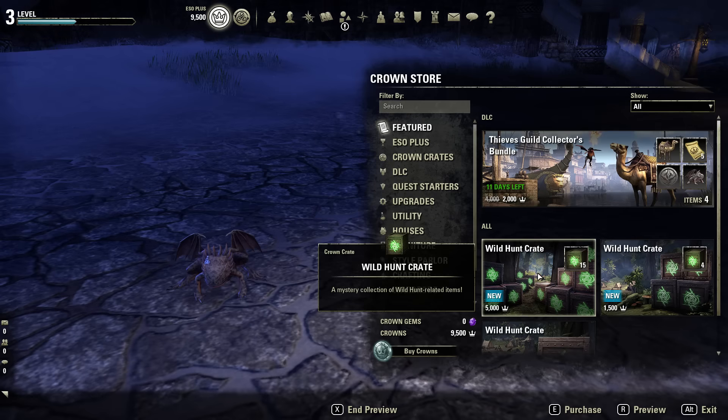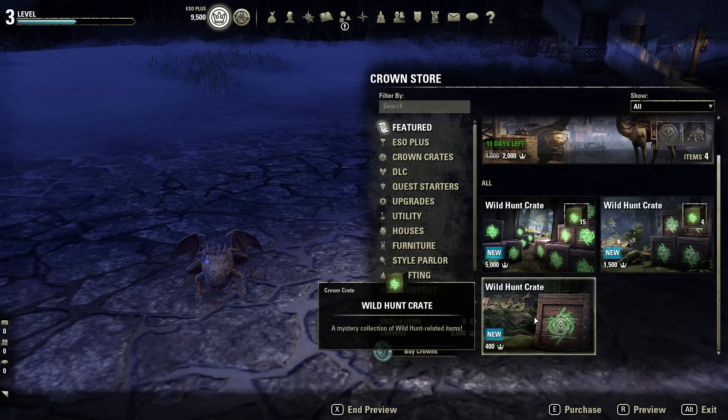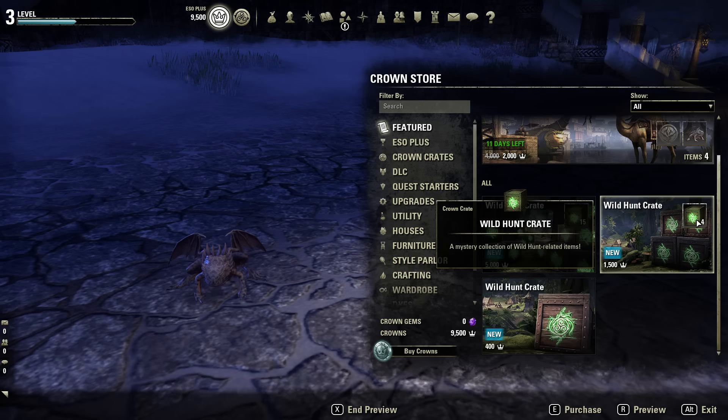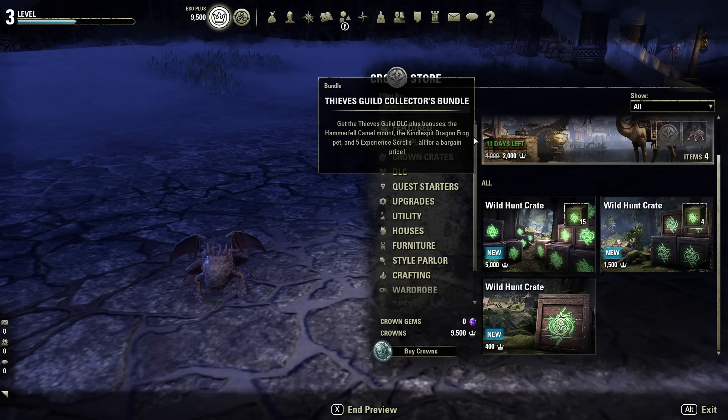Below this we have the crates — the game's RNG boxes. You can buy 15 crates for 5,000 crowns, 4 crates for 1,005 crowns — about a month's sub — or a single crate for 400 crowns. We'll get to crates later; I really want to see what's in them.